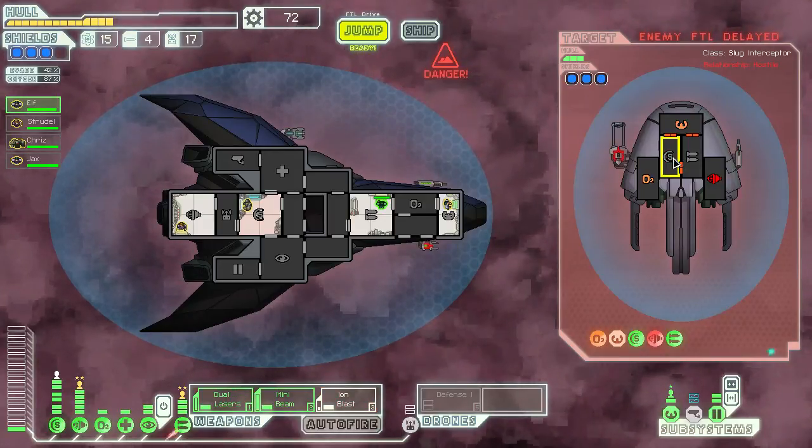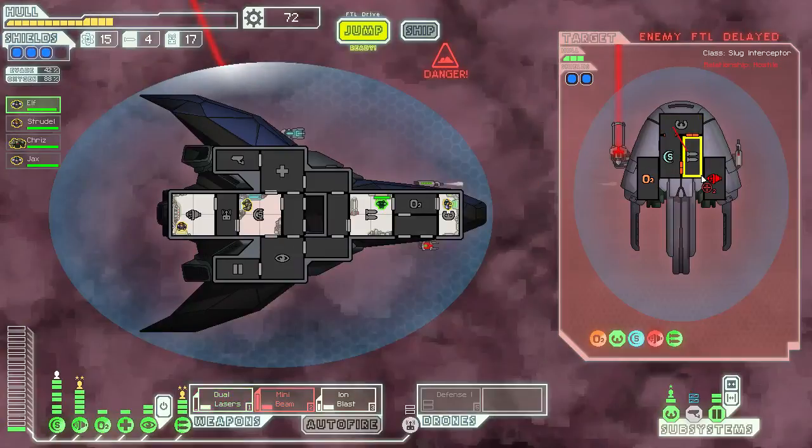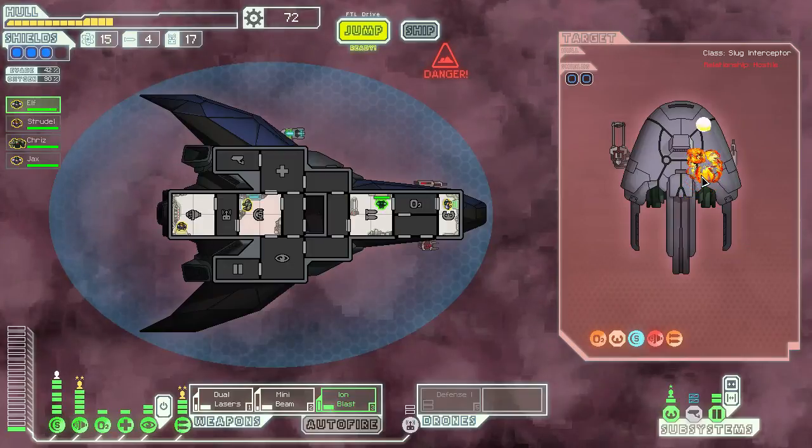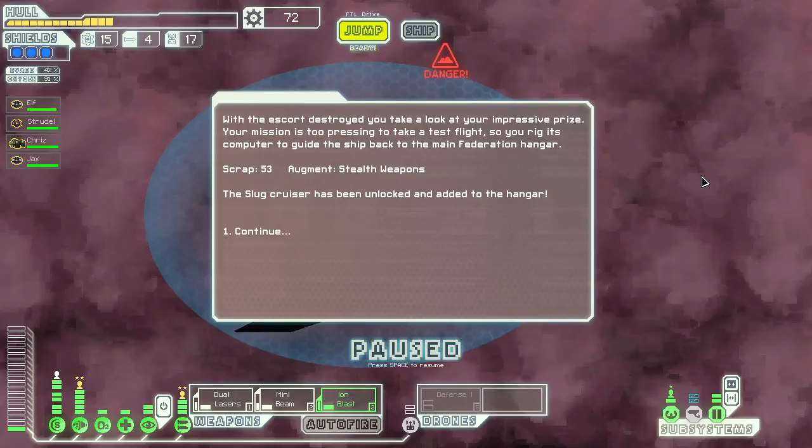This could be it! Welcome to the channel, Hostian — sorry I didn't see you come in. Yes! Finally — Slug Cruiser unlocked! With the escort destroyed you take a look at your impressive prize. Your mission is too pressing to take a test flight, so you rig its computer to guide the ship back to the main Federation hangar. I got the stealth weapons augmentation and the Slug Cruiser has been unlocked. GG — that's pretty awesome!